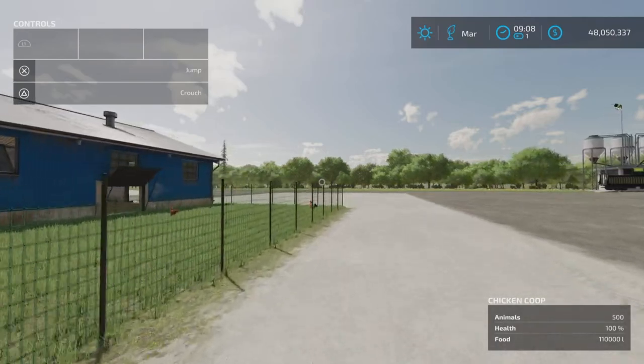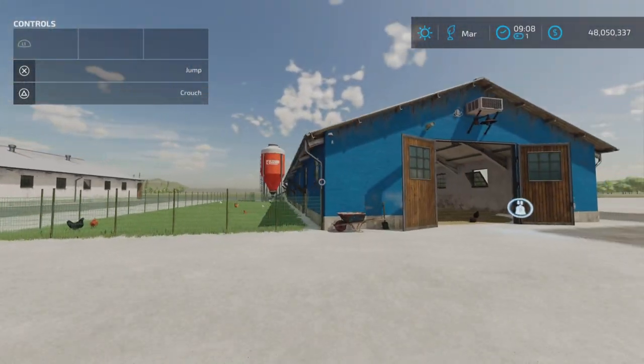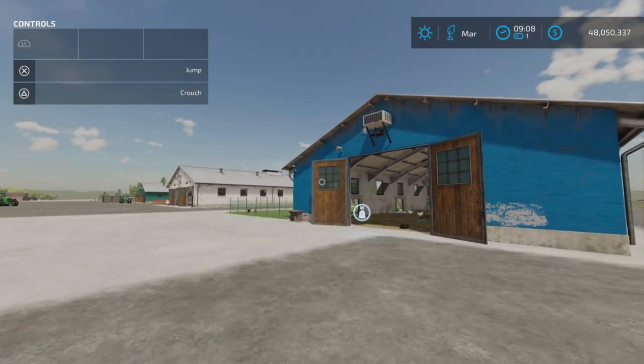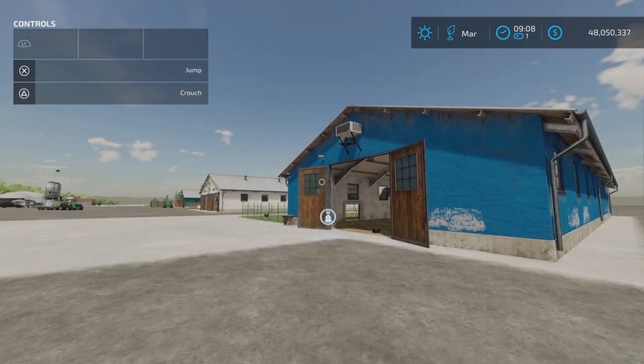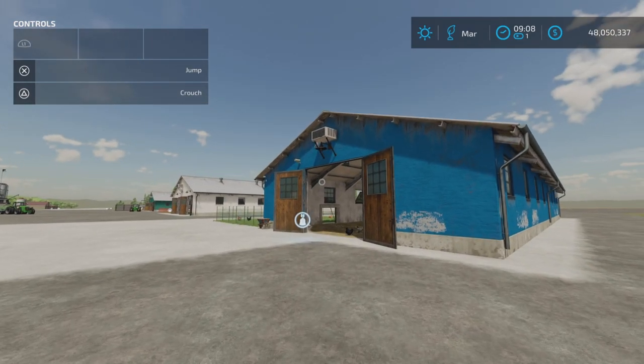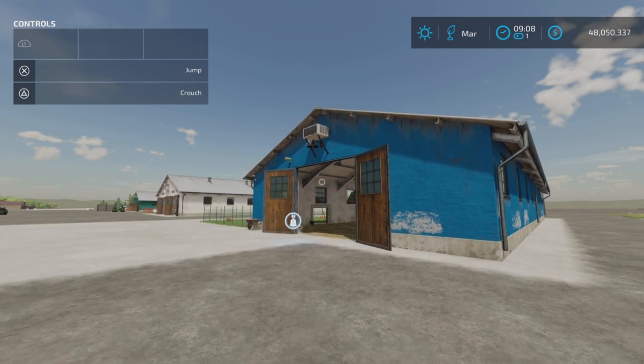Everything seems to work well. There is plenty of food capacity, eggs and wool are produced, and manure and slurry are produced where necessary. That's it for the Lizard Animal Barns by Mr. Hector on Farming Simulator 22. Thank you all for watching — remember it's only a game, so till next time, bye for now.